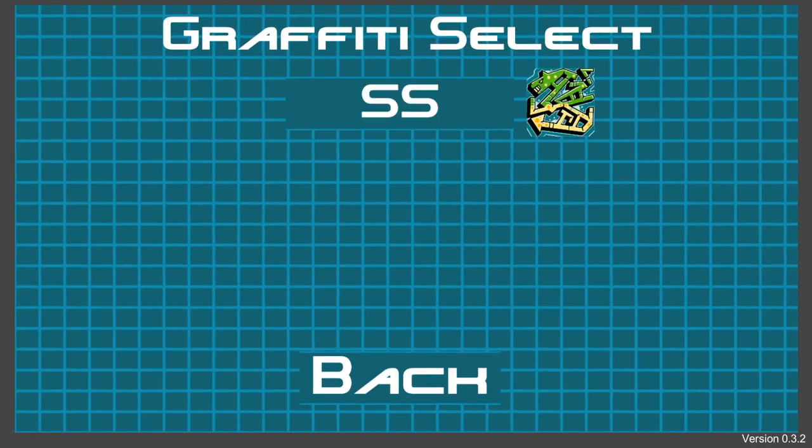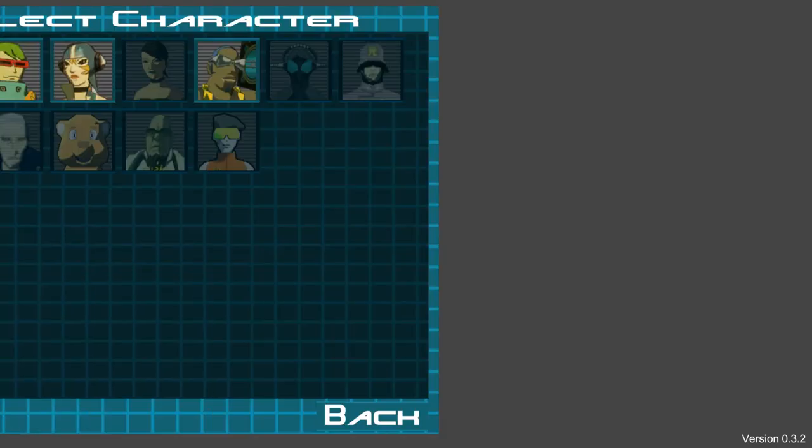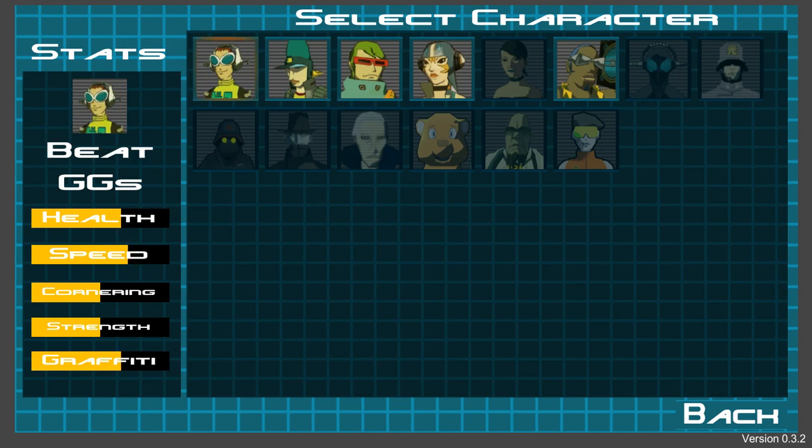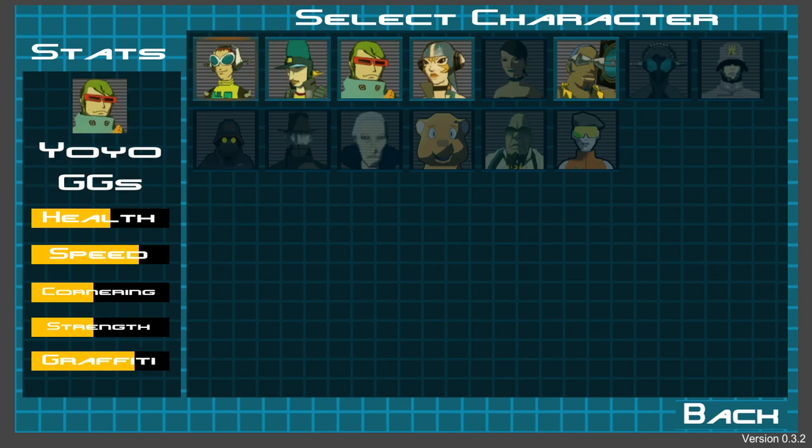You can select your graffiti but there's only one at the minute. It'll be cool when there's a graffiti creation system. Character select — this is really cool. You've got Beat from the GGs, Corn from the GGs, Yo-Yo from the GGs, Gum from the GGs, Combo who's neutral, and then some other characters you can't click because they're not in the game yet. Each character actually has different stats, which is kind of cool — I believe the original Jet Set Radio games had that too.